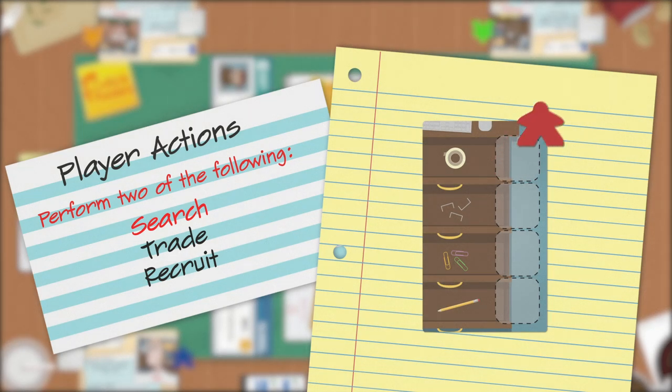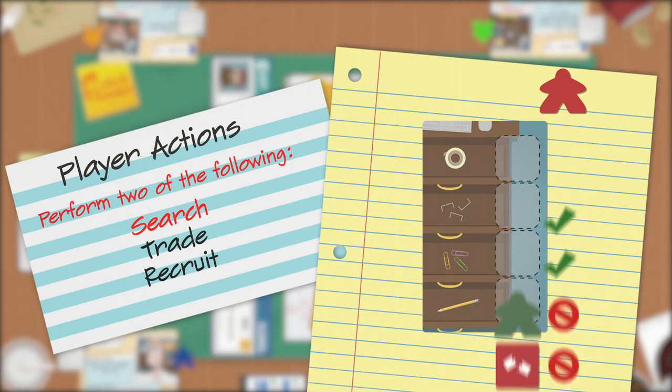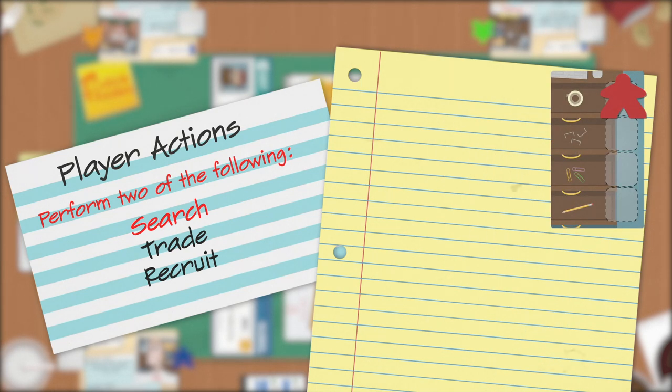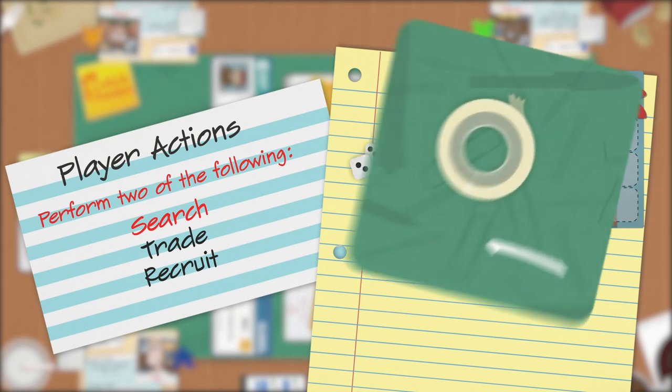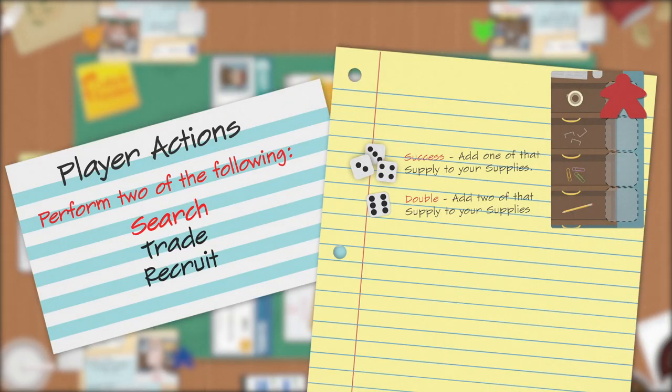You can move to any drawer you wish as long as it doesn't contain another player pawn or a broken drawer token. Roll the search die: on a 2, 3, or 4 you've succeeded — add one of that supply to your supply pile. On a 6 you get double — add two of that supply to your supply pile. On a 5 you failed and didn't find anything.